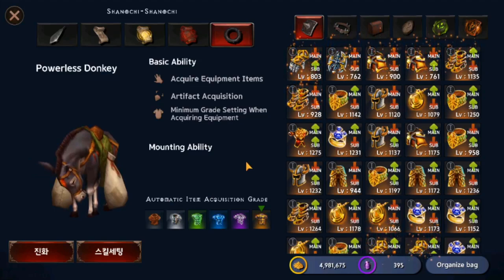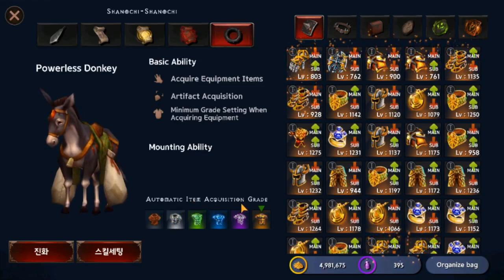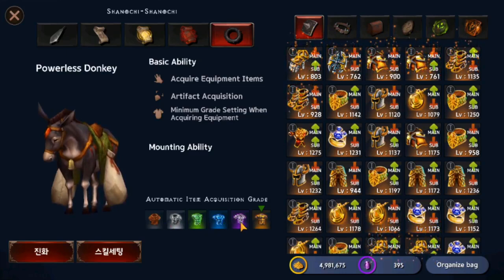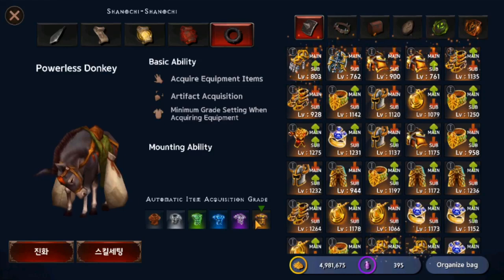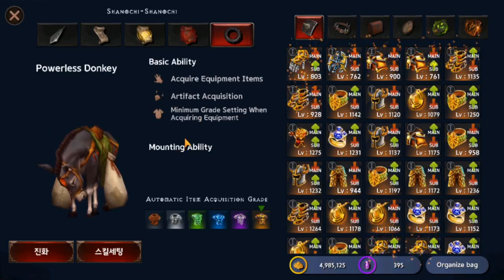Next we have the Powerless Donkey, which is basically a permanent pet that picks up your items. The automatic item pickup setting lets you configure which item grades it picks up. If you tap on purple, it always picks up purple items; if you tap on blue, it picks up blue items. I personally set it to legendary items, which are easy to acquire from the Infinity Tower.